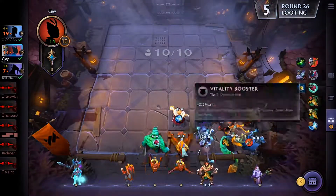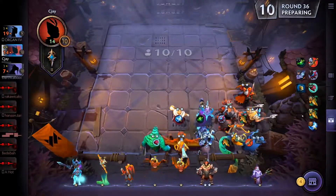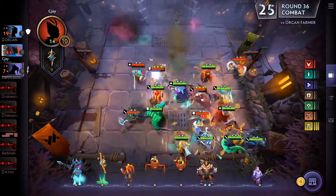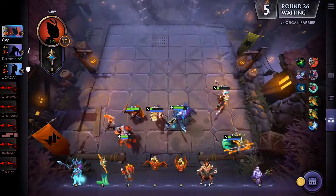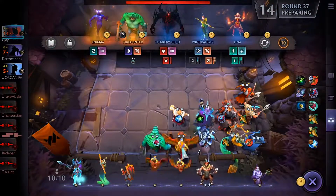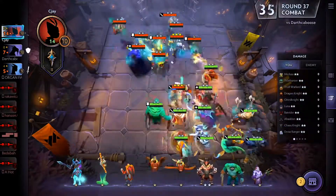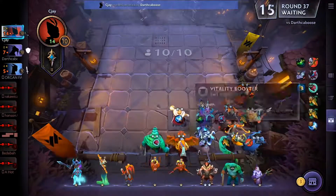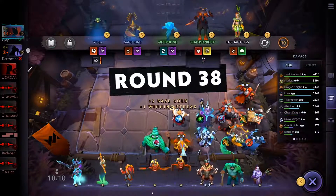I get Maelstrom — I didn't need it but it helps a bit. I switch the attack item back to Medusa and swap out Beast Master for the Troll Warlord, giving me the Troll alliance — two Trolls. The Troll Warlord makes a lot of damage. I still keep three Hunters for the Tighty Hunter alliance, which provides a stun.